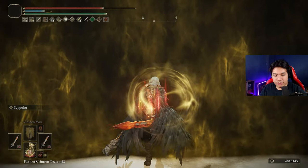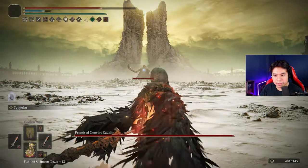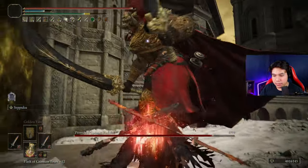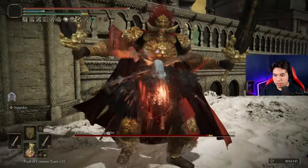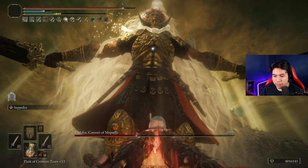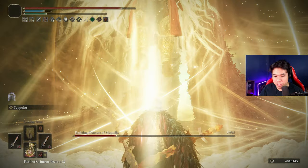As soon as you enter the arena, you heal again and you will have enough time to dodge the attack and attack him quickly. And here we got the Blitproc, so go as quick as you can. And this is a lot of damage.